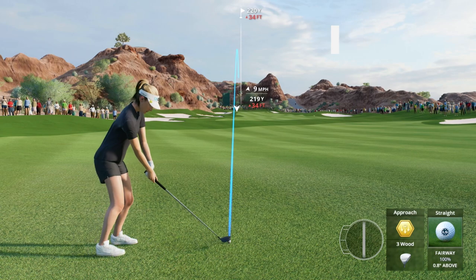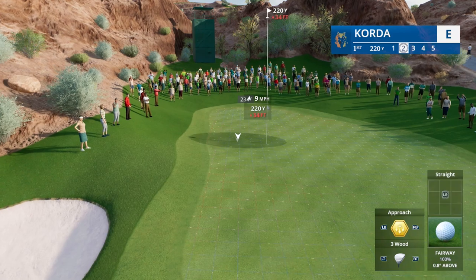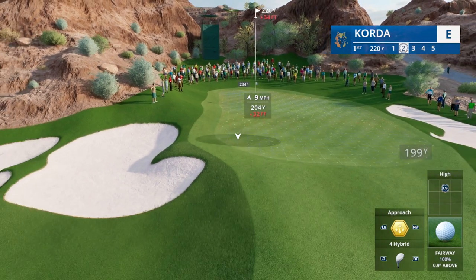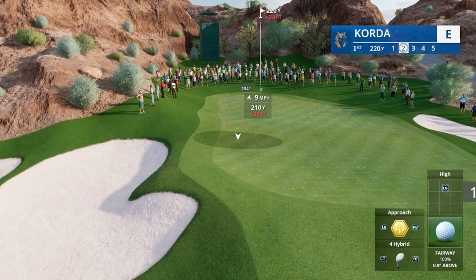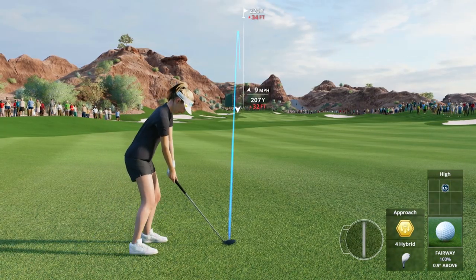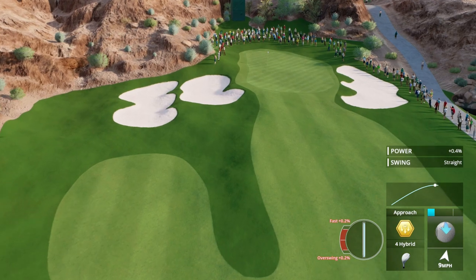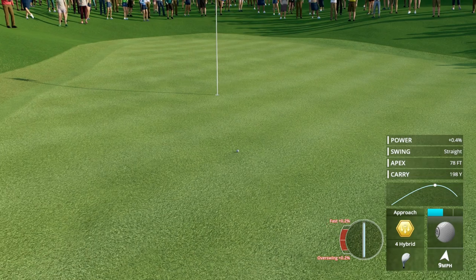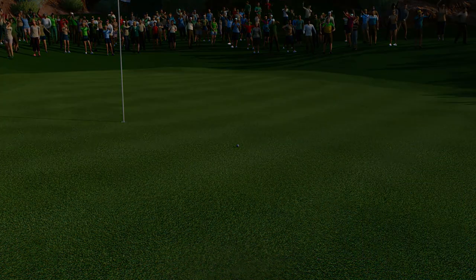Nelly's shot into this first green — it looks like it's back a little bit up the hill. Bunkers left and right are really the biggest concern, but a well-flighted shot to this three-level green will be well rewarded. I think we pull out the four hybrid here — full loft on it. If we can hit it on that slope and stop it in its place — what a golf shot! Nelly Corda came to play!